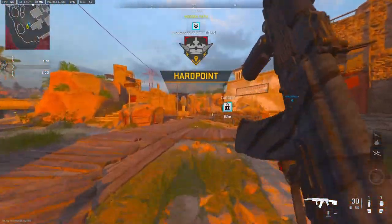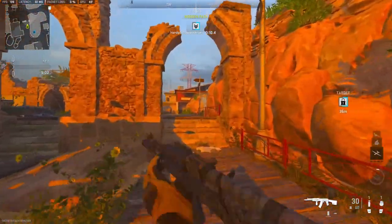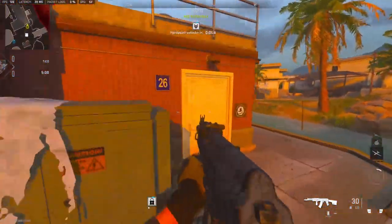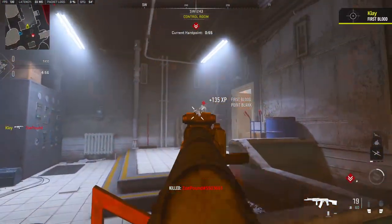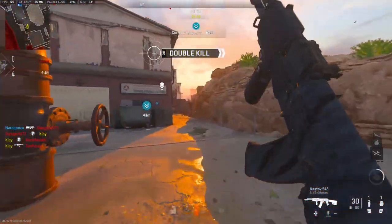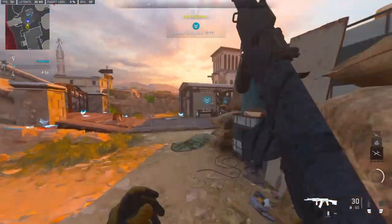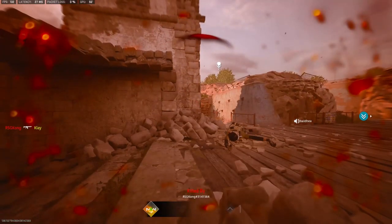Alright, we're going to be using the Kastov 545 — it is a 3v6 lobby, looks like it's great. They usually go this way... he went the other way. Okay, I'm not really going to go for a nuke, I don't think. I just want to get a good gameplay and show off the gun. It's really good, it's kind of like the 7.62 version. Just getting bad timing.